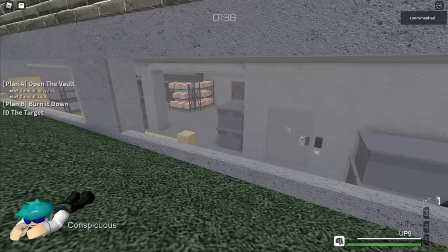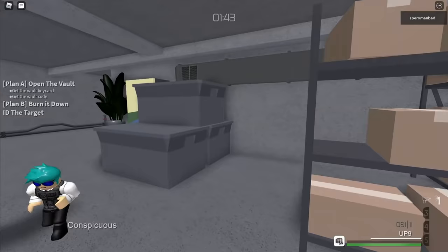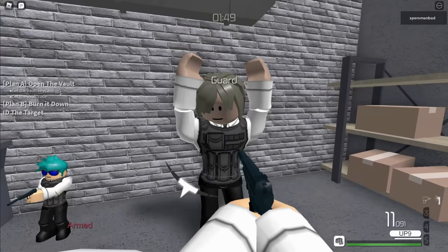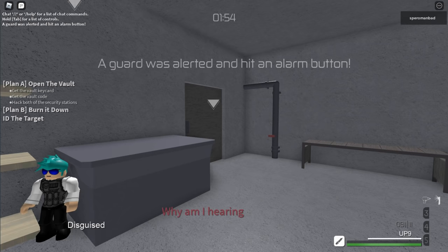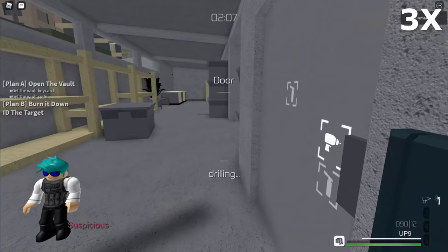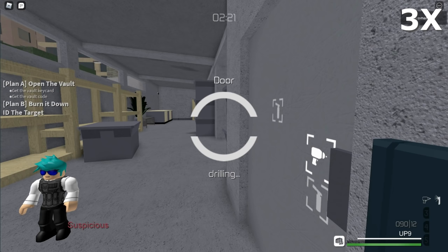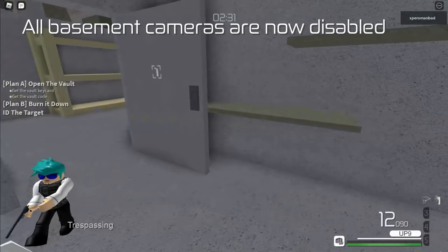You can create an entry point by shooting this window. The broken window is suspicious and you don't want anyone to see it. Fortunately, there are only two guards in the basement, and one of them is stuck in the camera operator's room. If you take both of them out, the basement will be clear. Taking out the normal guard first is risky because the camera operator might see the body through the cameras, so you should take out the operator first. You don't have a key card, so you have to drill this door. Once it's open, the lock will be broken, meaning you can't close the door. Broken doors are suspicious, but this won't matter once the basement is clear.